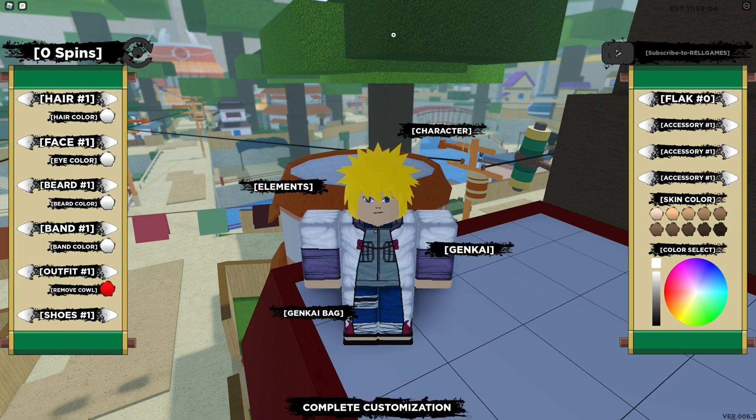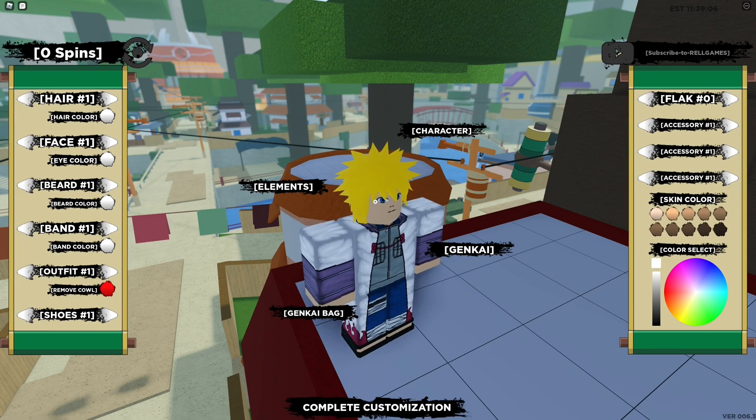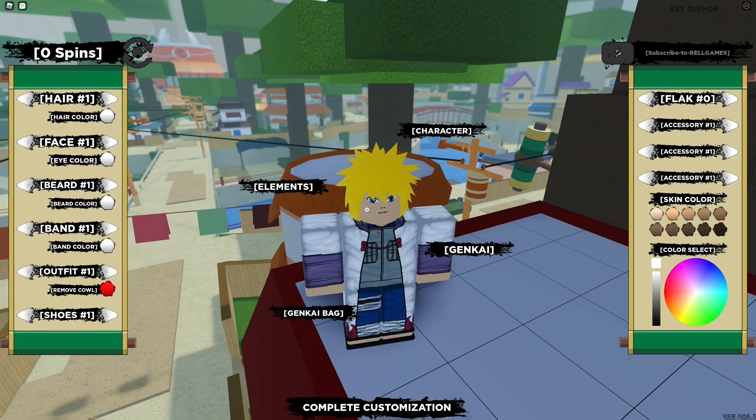The next code that I have is Big Hungry Boy. So it's — not all lowercase letters, sorry — it's B, I, G, H, U, N, G, R, Y, B and then capital O and then the number 1 — Big Hungry Bo1. I'm going to go ahead and enter it in. It should give you 30 spins, so you can use that to spin for a new Genkai or an element.